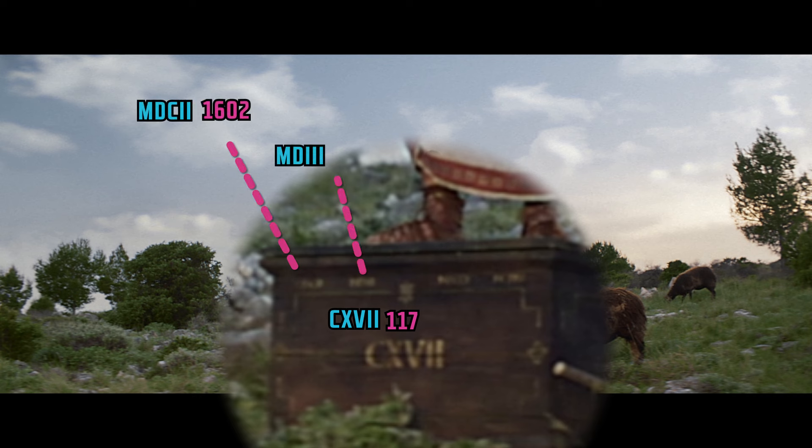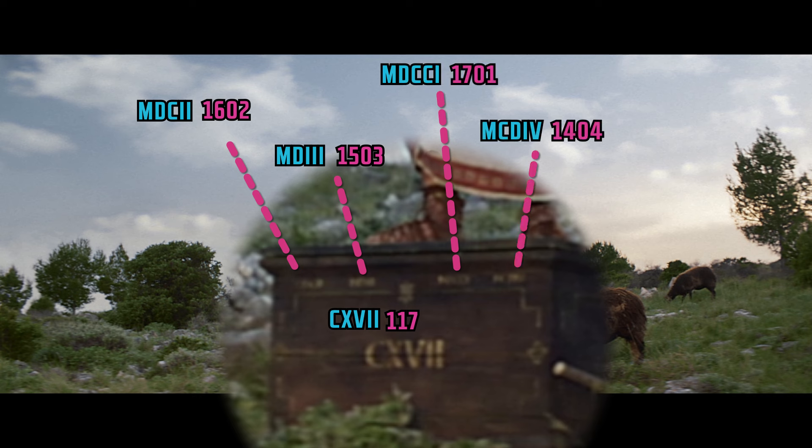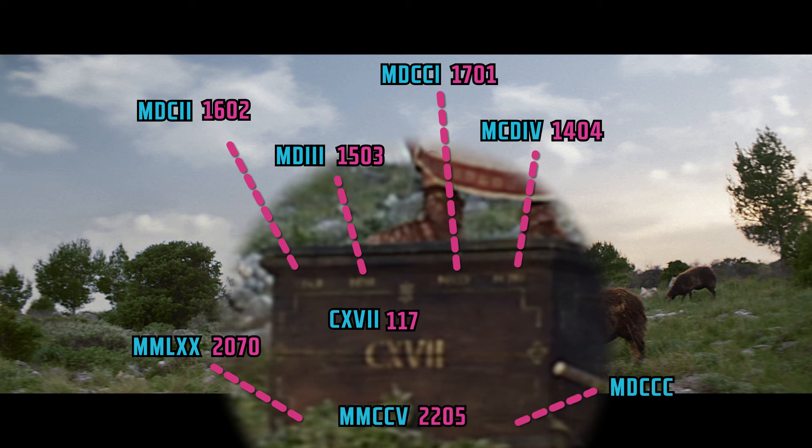Here we have a podium with carved Roman symbols. In the center we have 117, on the top left we have 1602, then 1503, 1701, 1404, and on the bottom left — believe it — 2070, 2205, and also 1800. So all the previous Anno games are represented here as an easter egg on this podium.